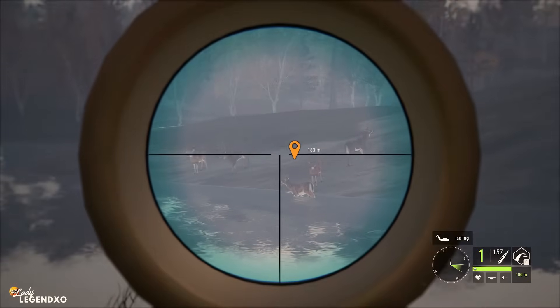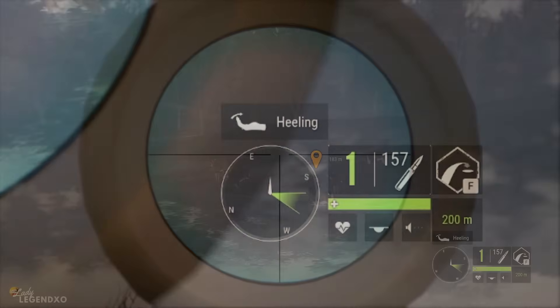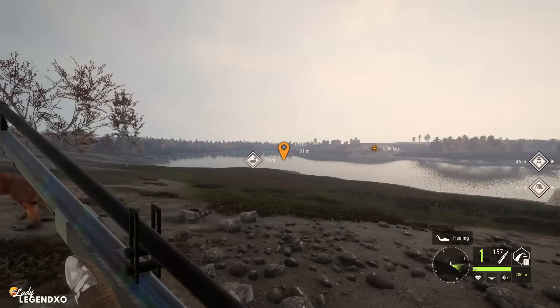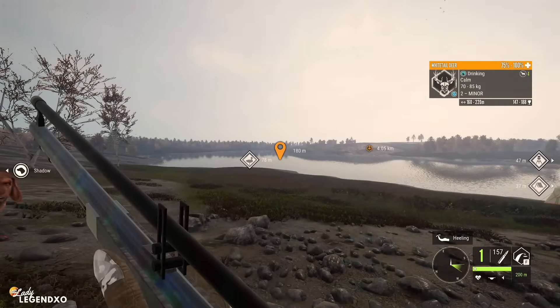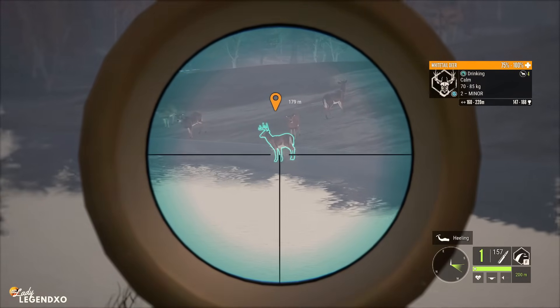The muzzleloader zeroes in at 100, 150, and 200 meters. It comes with a very sweet scope and it does take about a year and a half to reload — well, not quite, but it does take a very long time. If you are looking for a follow-up shot, cycle over to another weapon and reload the muzzleloader later. We're going to take this whitetail down.